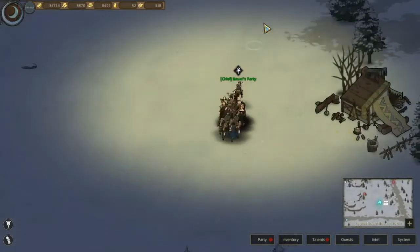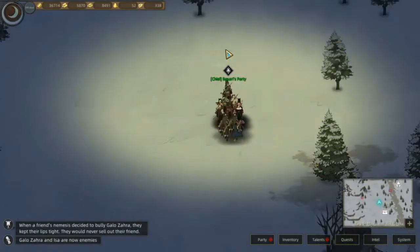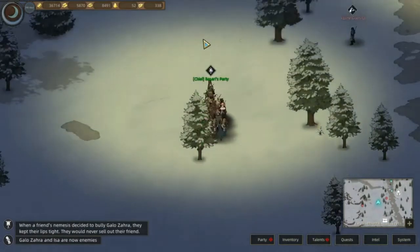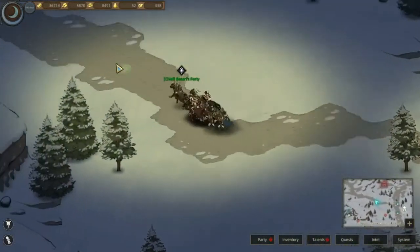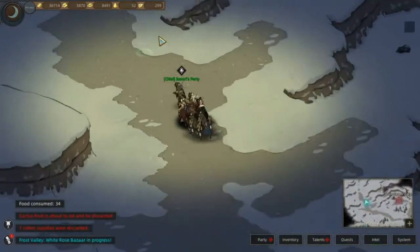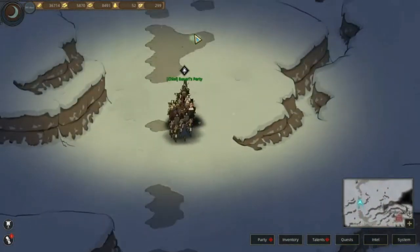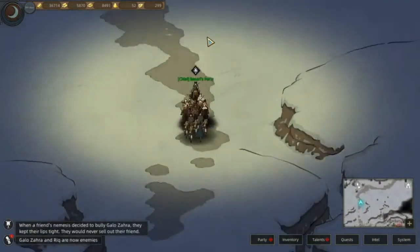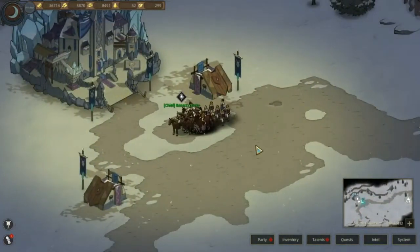Kalau kita mulai dari Crying Rock, berarti kita ambilnya ke utara, ke atas. Terus di sini, nanti ada jalan kecil, ke sini ambil ke kiri, terus ngikutin saja. Jalannya terus diikuti, nanti akan ada penampakannya muncul seperti ini - di sinilah tempatnya.